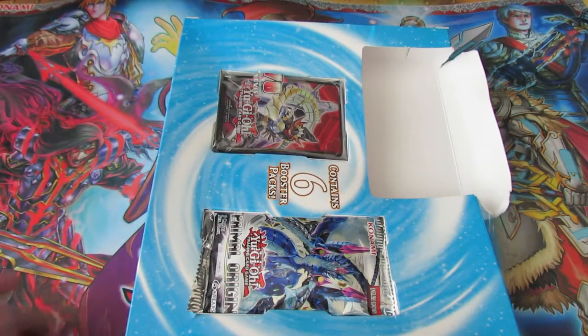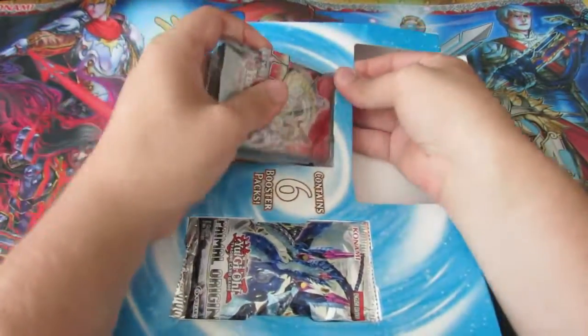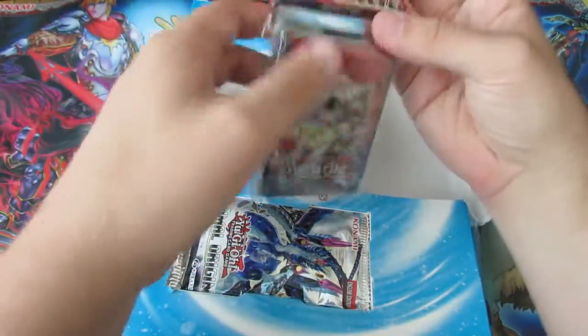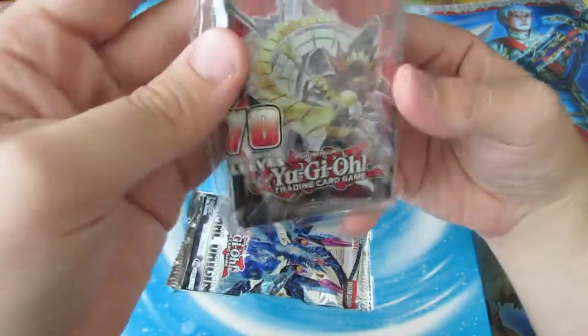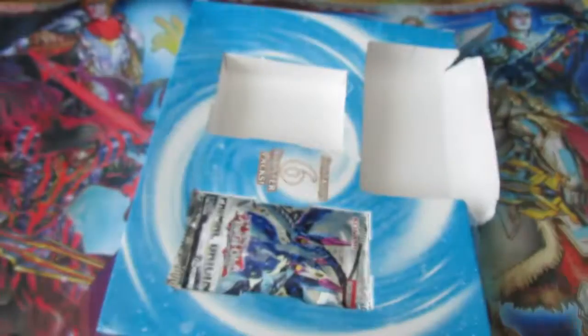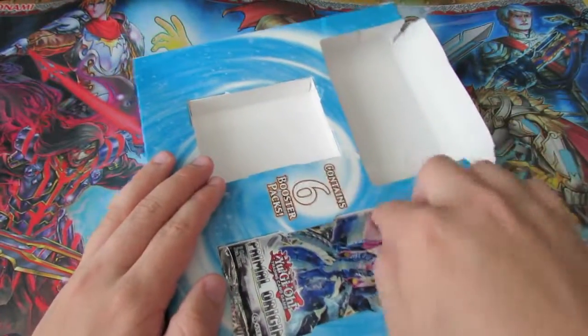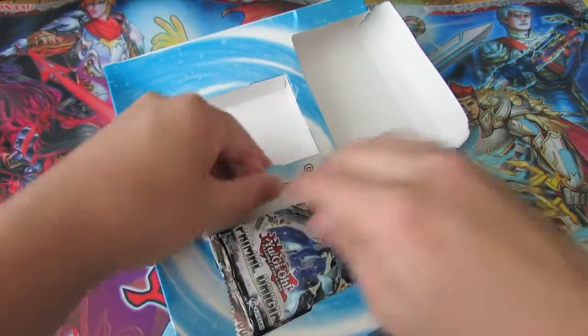First of all we have our sleeves, which I'm going to use on one of my decks. They're very nice, foily as well, so not bad — 70 sleeves. We have our six packs as well which are in here, so let's try and get these out as best we can.